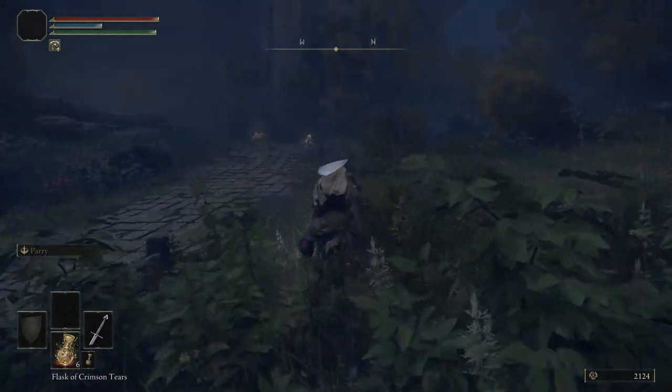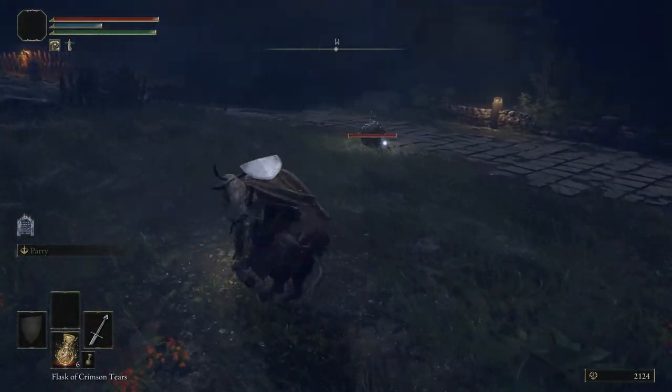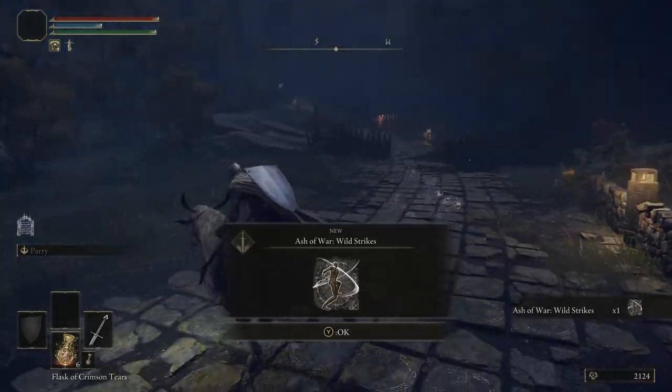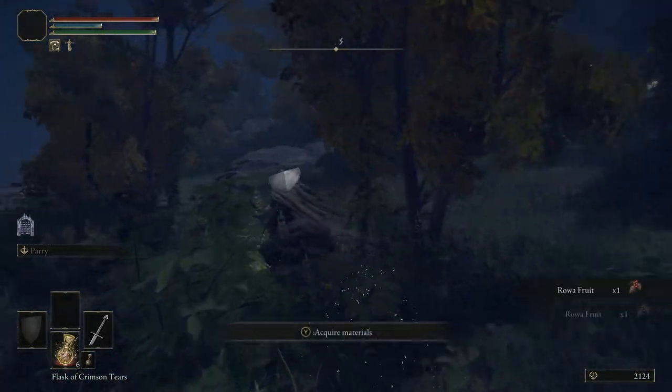There's a weird dung beetle type bug up here that we definitely want to beat the crap out of, because it has a really nice skill on it. Ash of War: Wild Strikes. We'll cover what that does after we run through this area.